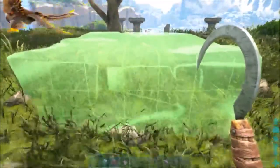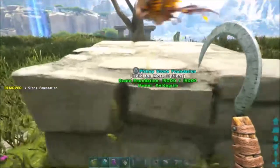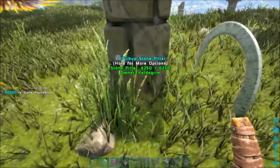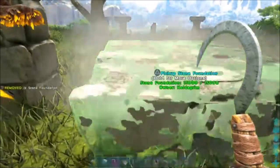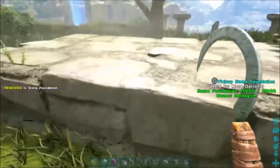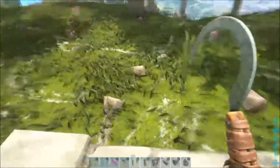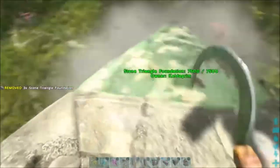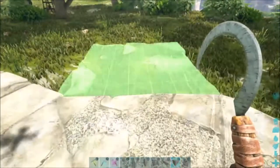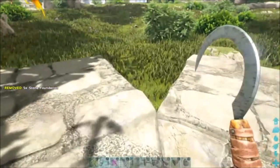First things first, we're gonna set down just a single foundation — this is gonna be where our front door goes. The ground is kind of lumpy, so I'm gonna actually lower this foundation. If you remember: you place the foundation, put a pillar under it, then take out the pillar. I don't want to go much more than that, otherwise I'll get grass showing through the floor. Now, when you're building these round buildings, you do a whole ring of triangles in the middle to make a little hexagon. Then off the hexagon, we put some regular foundations.